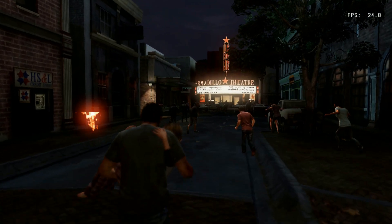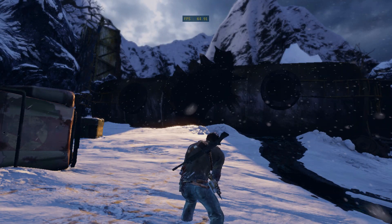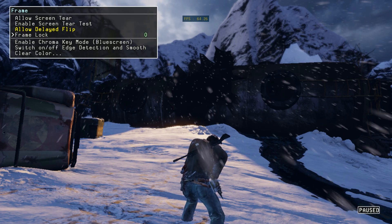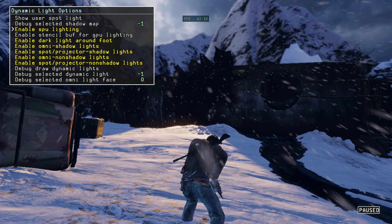Let's boot up the Uncharted 2 debug menu. Dynamic light options. Dynamic light. And let's disable SPU lightning.